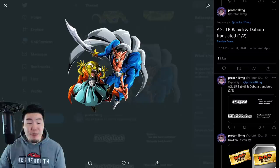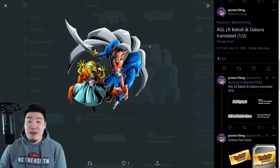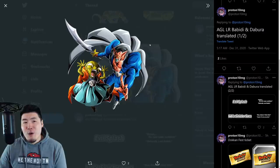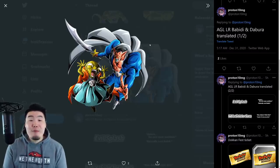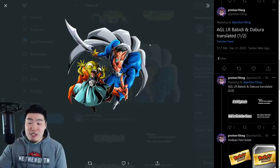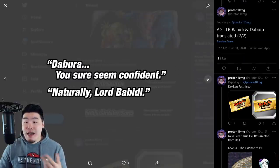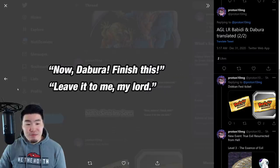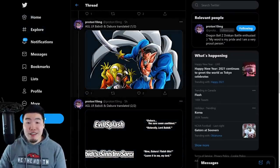Babidi and Dabura are finally translated, which means they are going to be released with this upcoming celebration. We finally have this new Battlefield LR on Global — I honestly thought we should have gotten them a long time ago because they've been on JP for a long time. Every single time we had a new Battlefield I was like, okay, we've got to get LR Babidi and Dabura now, but it just never happened. With the next Battlefield dropping on January 4th, we will be able to buy this LR with our Battlefield memory. Here are a few of the Super Attack lines: Babidi's Sinister Sorcery and Evil Splash.